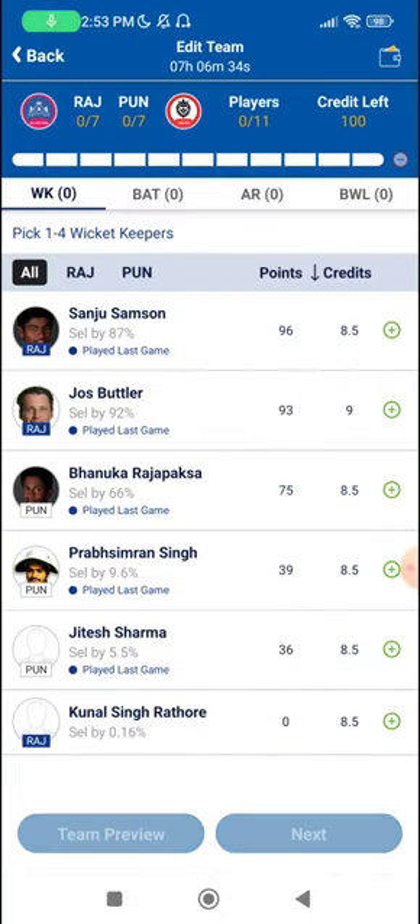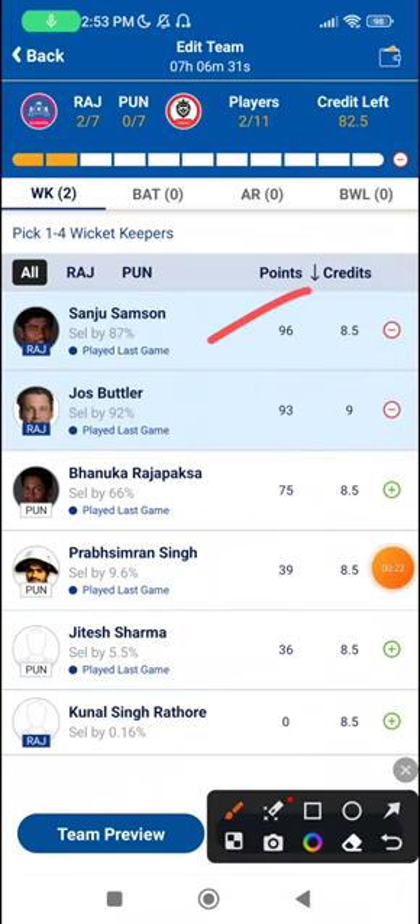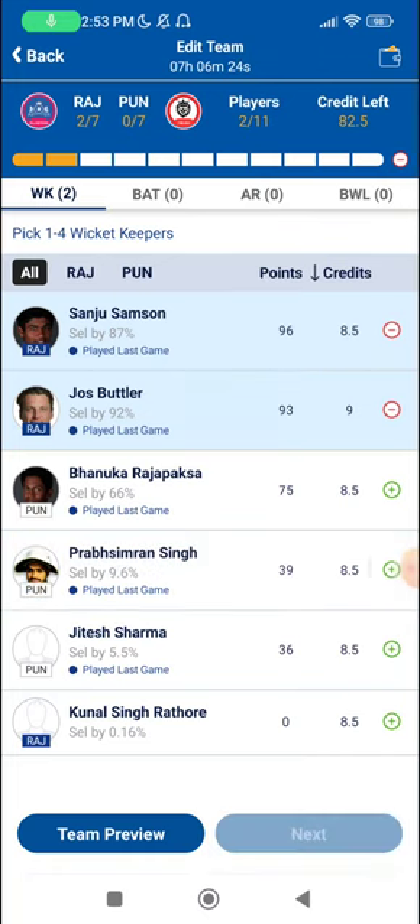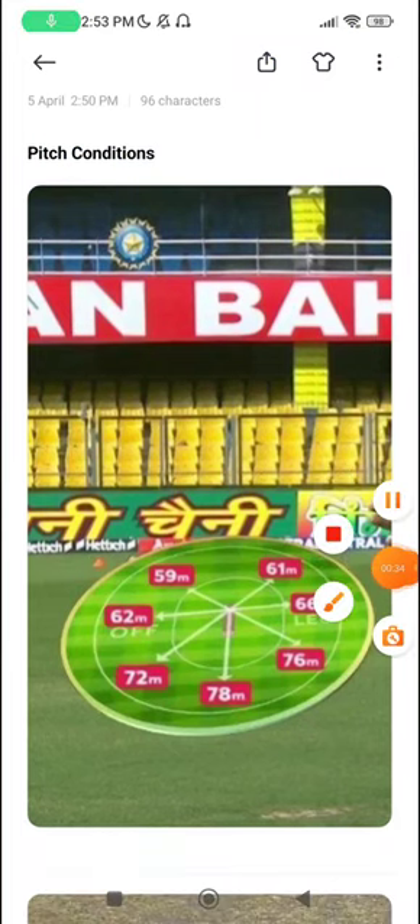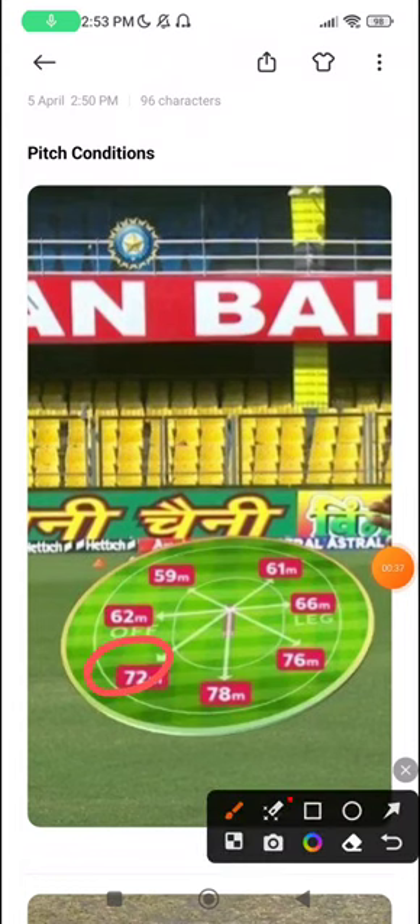Sanju Samson and Joss Butler are both very good choices to try, especially in Guwahati where batting conditions are good. Speaking of conditions, there are short boundaries on one side and 72, 76, 78 meters on the other end, with square boundaries also quite short at 62 and 66 meters.